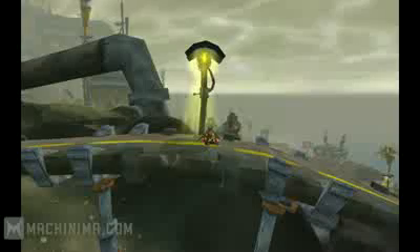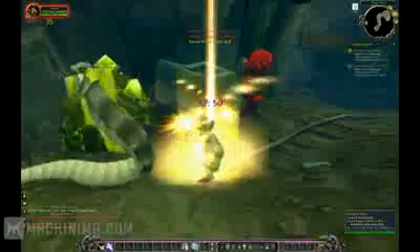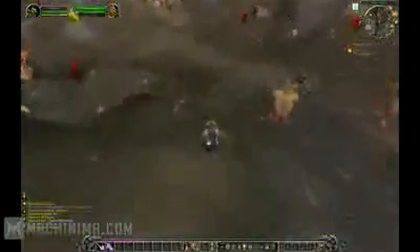I made a goblin just so I could show it for you a little bit in their area. Some of their new abilities, like this racial ability where he's got a jump and he can actually use his belt also to fire some missiles.